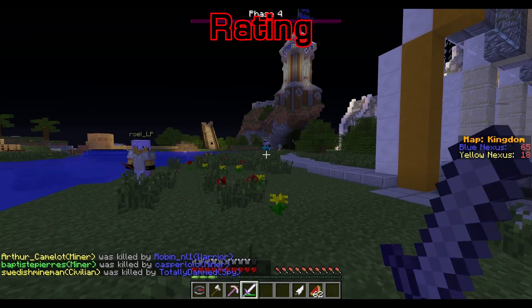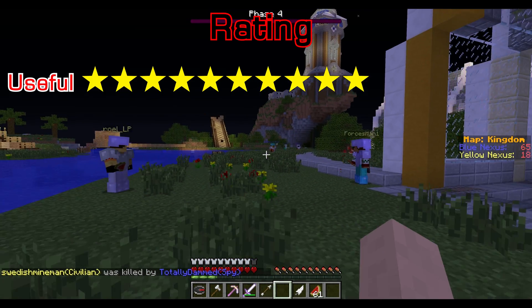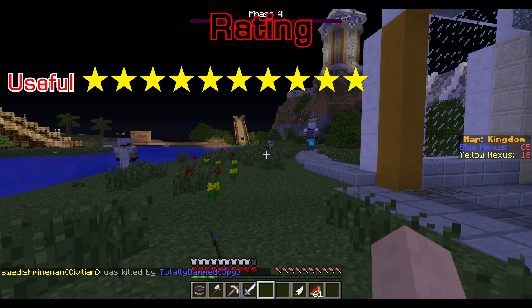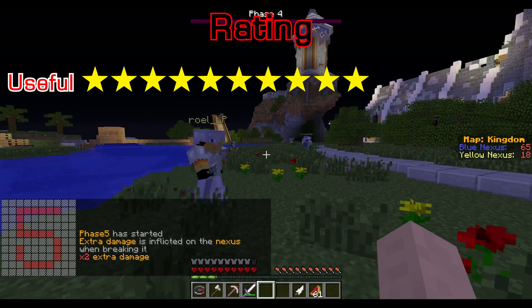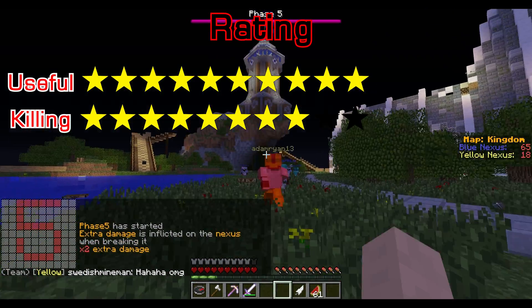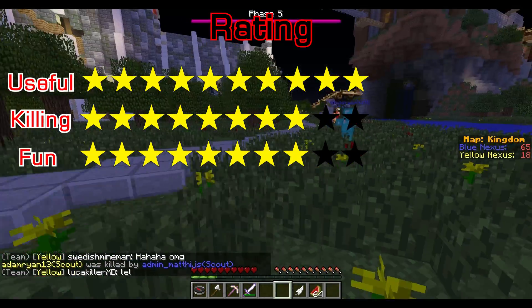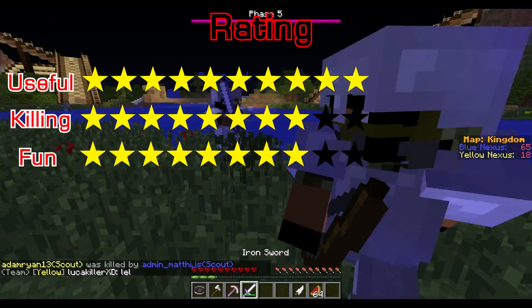Now let's move on to the rating of the Assassin. For usefulness, I'm going to give it a 10 out of 10 — you get a large jump, invisibility, haste, and speed all at once. For killing, I'm going to give it an 8 out of 10 — you can sneakily go invisible, jump behind someone and take them out, and the speed gives you much more maneuverability. For fun, I'm going to give it an 8 out of 10 — it's really fun to play, you can escape and catch up to loads of people.